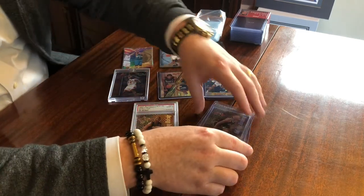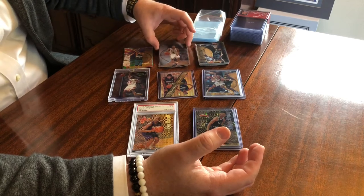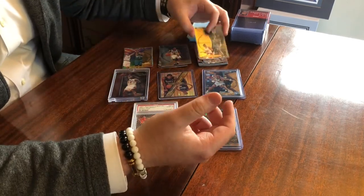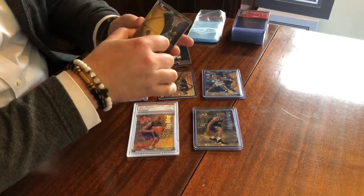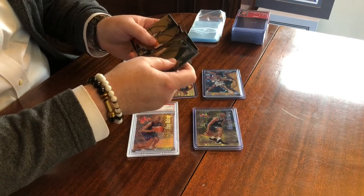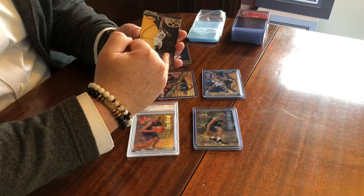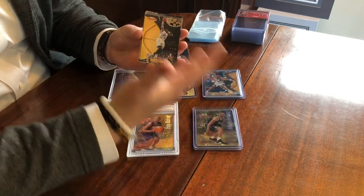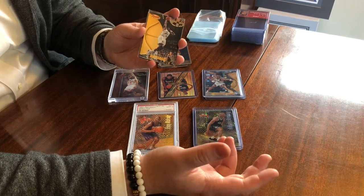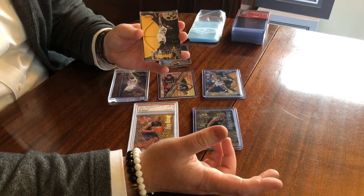So really cool cards here in this Bowman's Best. I don't have an autograph to show, but they look just like the base cards. So if you were to get a Carmelo one, it's essentially the same as the Carmelo that we pulled, and then you would just have an autograph on it. So the autograph is right down here, and if it's a refractor, the same finish - atomic refractor, the same finish that atomic would get. So those are pretty cool if you can pull them, but like we talked about with the odds, ridiculously rare cards to pull.